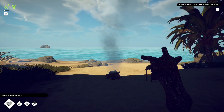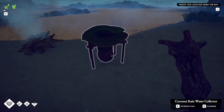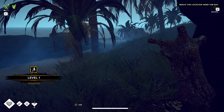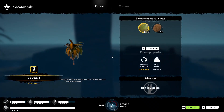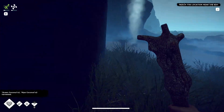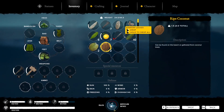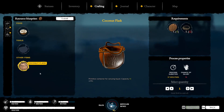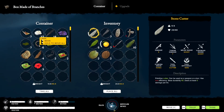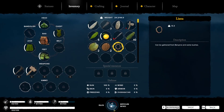Now we've got sun protection of 100 percent - not getting exposed to any sun at all. And here comes the rain. When the rain collector fills up it gives us ten water but it will evaporate, so we want to harvest it. Let's collect some more coconuts and make another coconut flask - go to blueprints, coconut flask - but we need a rope, so pick one of our lianas and craft the rope first.